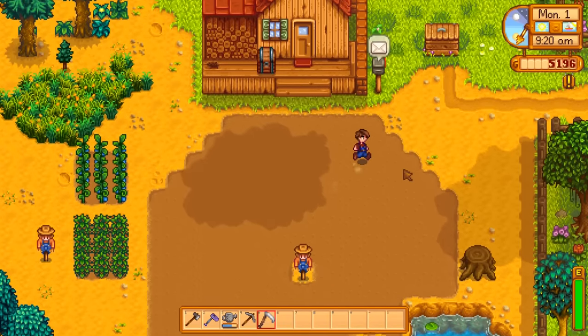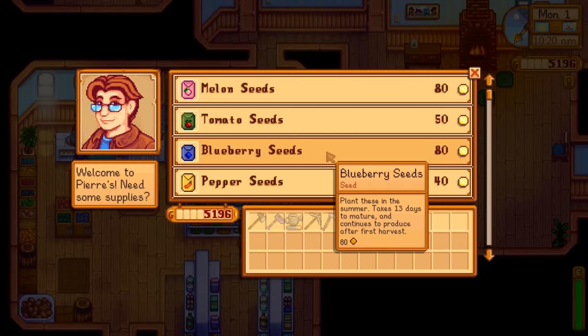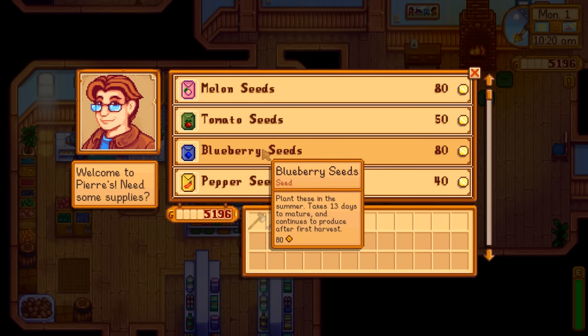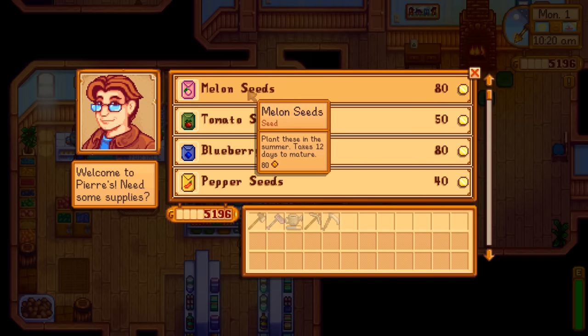If you're all about the money, blueberries are the only way to go for summer. You should have lots of money by now to buy lots of these - they'll make you the most money. They take 13 days to grow initially and then every four days after that they keep giving you more. Every season has a chance to produce giant crops, and for summer that's melons.